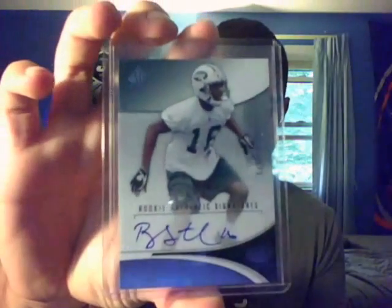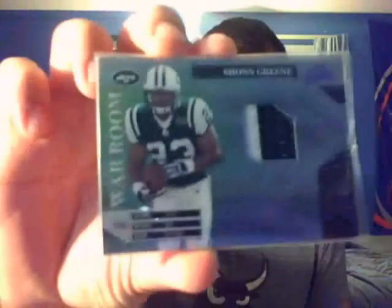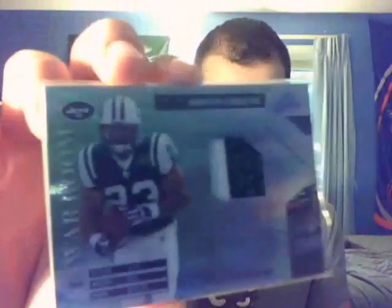I also added this SP Authentic Brad Smith Rookie Auto, numbered out of 1175 — a nice card I really like, another one for the Jets PC. And taking this out of the next package: 09 Absolute War Room, Sean Green, two-color patch, for the Jets PC.